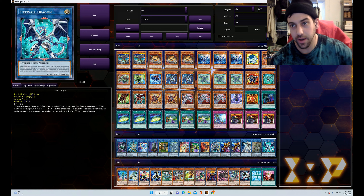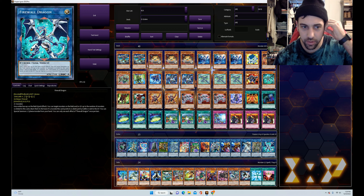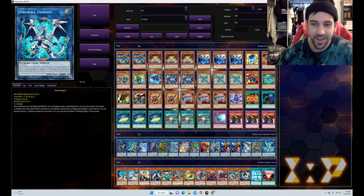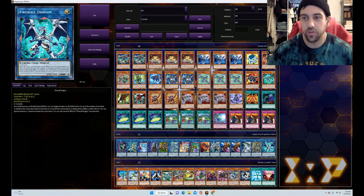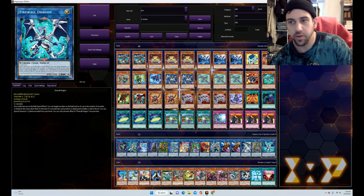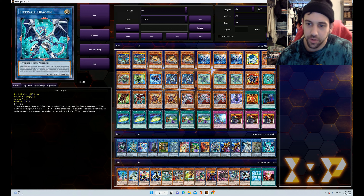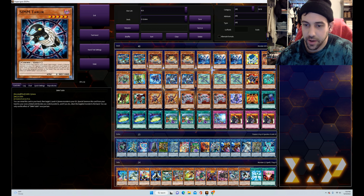Firewall Dragon could be something else, but I really wanted to play it — I didn't have one when it was an expensive card and everybody was playing its non-errata'd effect. I finally got one well after that era, so now I wanted a reason to play it and this is the perfect deck. It's essentially a Compulsory Evacuation Device, probably for one or maybe two if you can make a co-link-centric board. You get that special summon to replace things it points to that die. You can't loop it like before but it's still a really good card and it fits nicely into this deck.